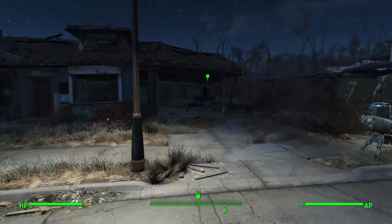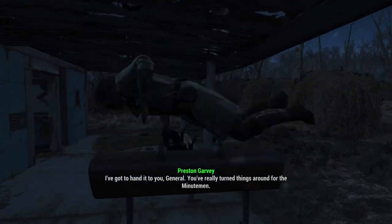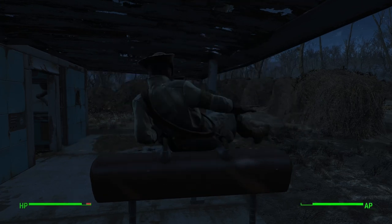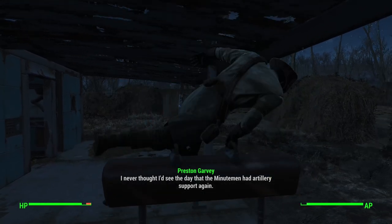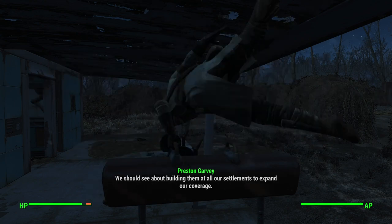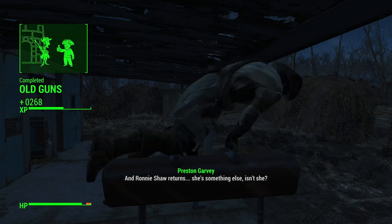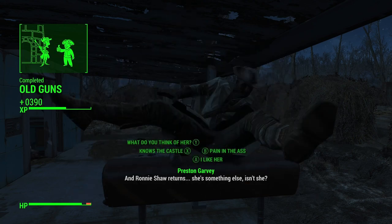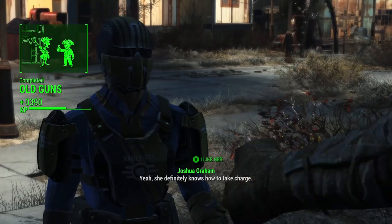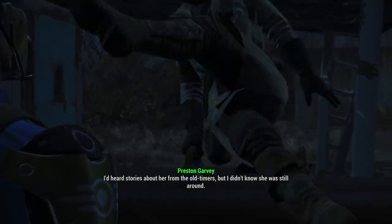Preston says: 'I've got to hand it to you, General. You really turned things around for the Minutemen. I never thought I'd see the day that the Minutemen had artillery support. We should see about building them at all our settlements to expand our coverage. And Ronnie Shaw returns — she's something else, isn't she?' Yeah, she definitely knows how to take charge. 'That's a bit of an understatement from what I'd heard.'